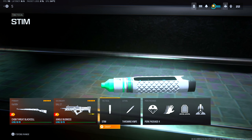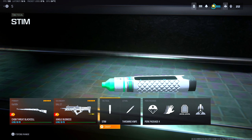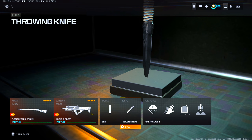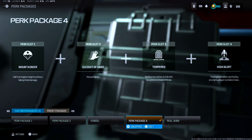As for our tactical, lethals, and perk packages, they all stay the same across these setups. For tactical, we have the stems. For lethal, we have the throwing knives to secure our downs. For the perk package, we have Mountaineer, which helps with fall damage from higher heights; Sleight of Hand, which helps us reload faster; Tempered to plates; and High Alert, which gives you a vision pulse when spotted by an enemy outside of your view — so literally if people are looking at you from behind, you will get an alert on your screen.